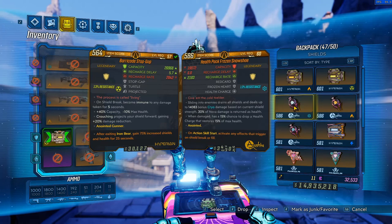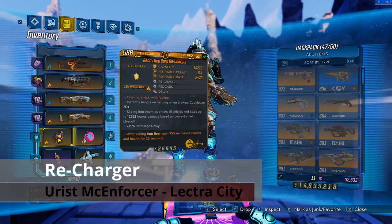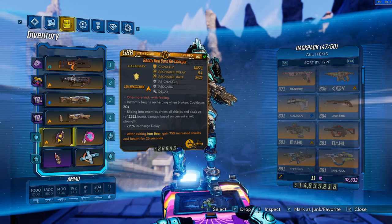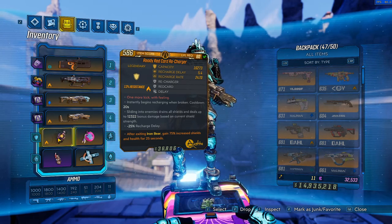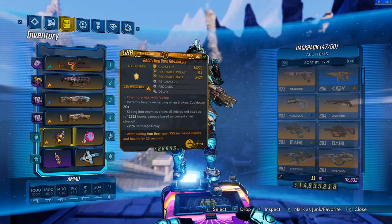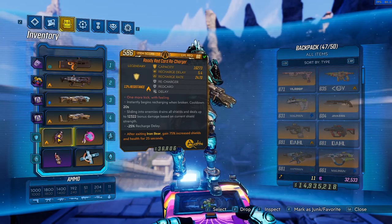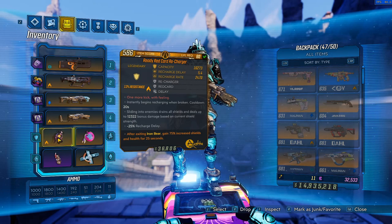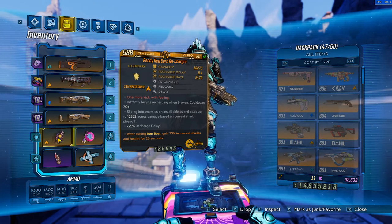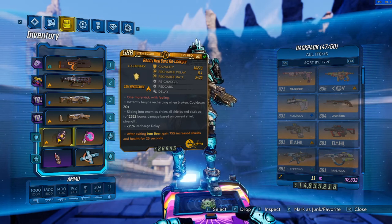Moving on, we have the Recharger. Both the Stopgap and the Recharger have effects on shield break — the Stopgap giving you full immunity for 5 seconds, and the Recharger giving you a full shield basically. It's very useful to have, especially in mobbing situations where you're taking a ton of damage — you can get your shield back very quickly. Bear in mind there is an internal cooldown, but the shield has a fairly decent capacity and you can get delay rolls to make it recharge even faster. Overall, a very solid pick for Moze.